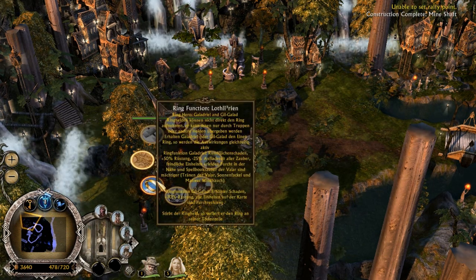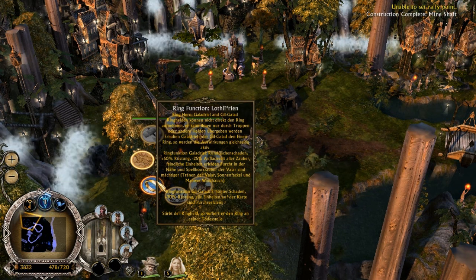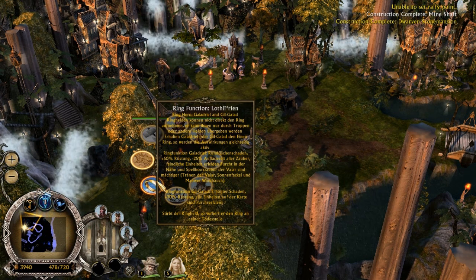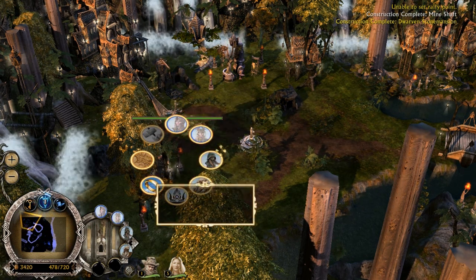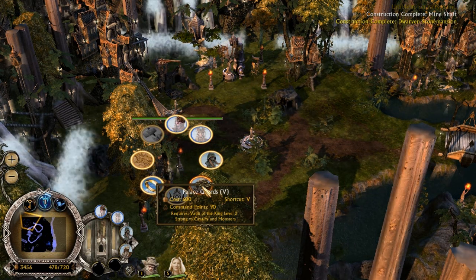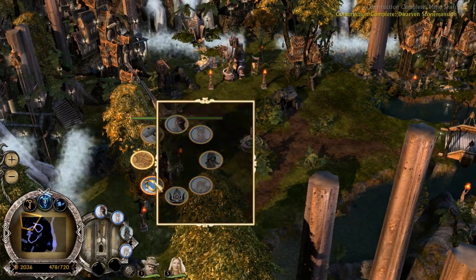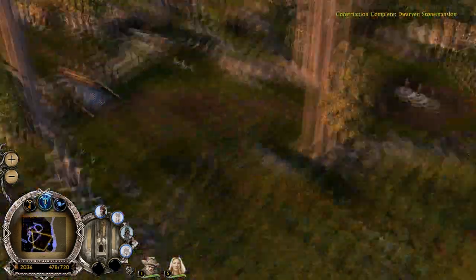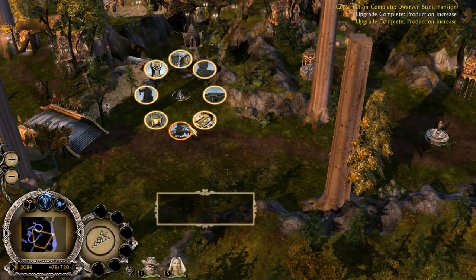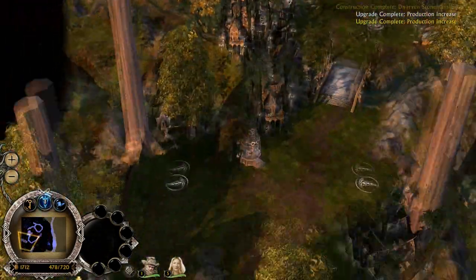Actually, I think this might be like a spoiler for the elves in 4.0, because it says ring hero: Galadriel — which we knew — and Gil-Galad. Now Gil-Galad was a power summon; you couldn't actually give him the ring — unless I am dead wrong, and if I am I apologize. But I'm pretty sure you couldn't give him the ring.